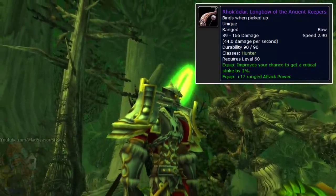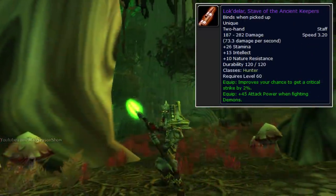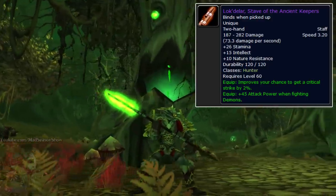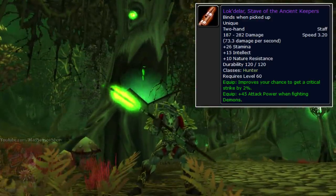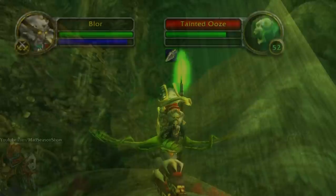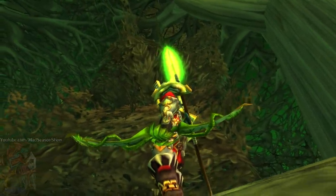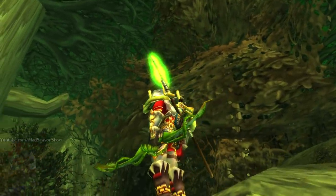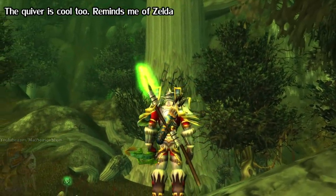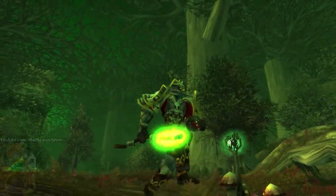The bow had a slow 2.9 speed, some ranged attack power, and crit. The staff was a nice stat stick with 2% crit, some attack power against demons, nature resistance, stamina, and intellect. Remember, hunters did also use mana back then — it was changed to focus in Cataclysm. The models are quite interesting: the bow has a very nature-y elven look to it, as well as the staff, although the staff does look like someone just tied three sticks together. A good side is that it's easy to cosplay — just go in your backyard. It did also have a native green glow to it, which was neat.